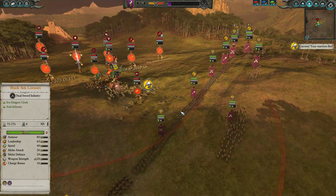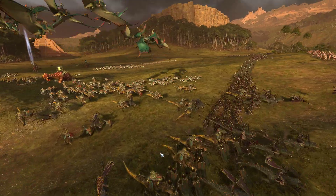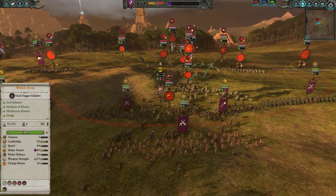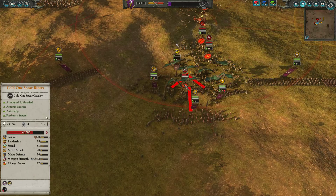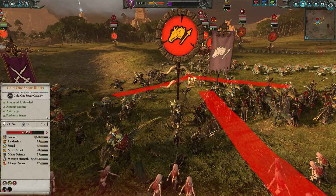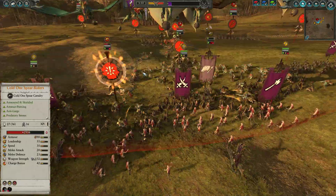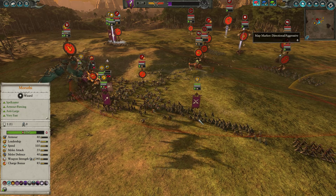You can see those Cold One Knights getting terror-routed off almost immediately. But look at this — my opponent continues to charge through with his Cold One Spear Riders, straight through these Blackguard Corsairs and into these Witch Elves. This is the reason why I keep Witch Elves in a second line — so I can push them into the fight and lock down enemy units with that taunt ability. These Cold One Spear Riders are going to go into enrage as soon as the Witch Elves start attacking, and they're going to be locked down with the Blackguard of Nagarond doing a ton of anti-large armor-piercing damage. The enrage is now going off.